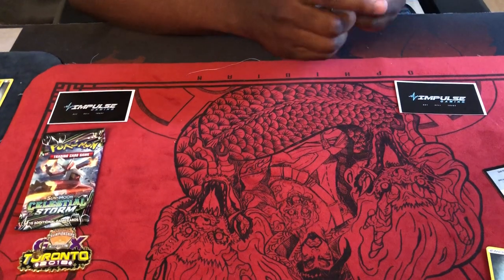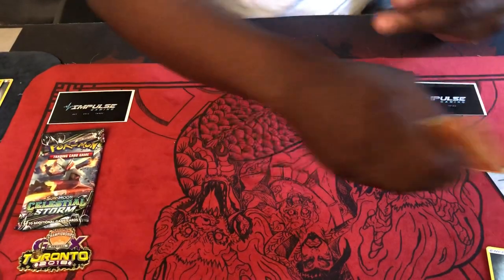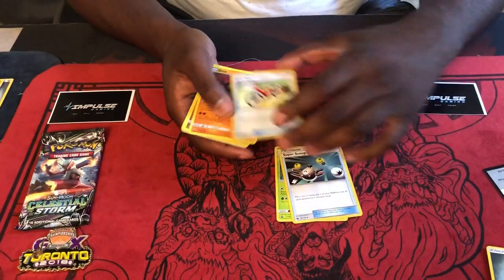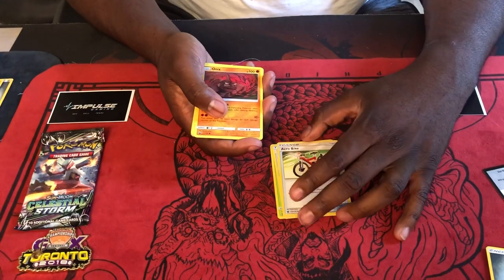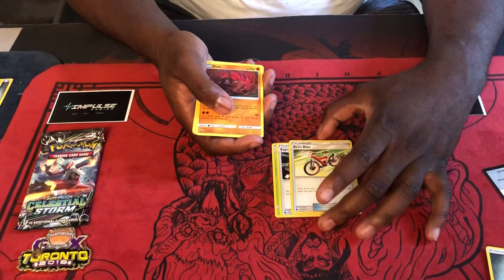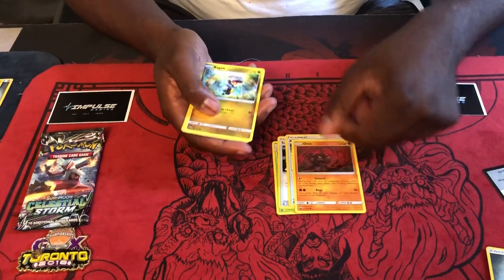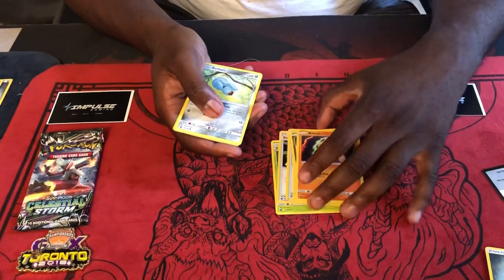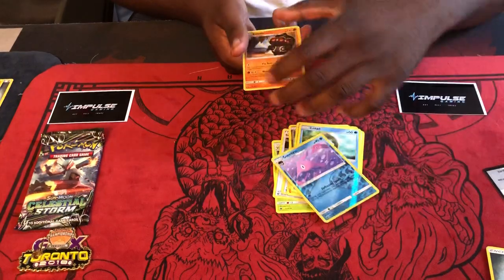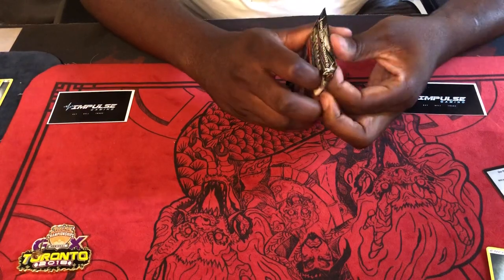All right, let's see here — Blaziken pack, let's see if my superstition is right. We can bell, Snorlax, Acro Bike — I do like the fact this is a reprint. I just started playing right as Guardians Rising was coming out, so this is a fun nostalgia card for me. Onix, Bagon, Baltoy, Beldum, Lotad, reverse holo Garbodor, and Claydol. Last pack of this box, then we got six boxes left, guys.